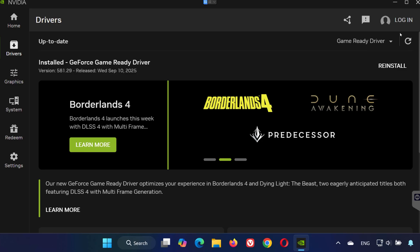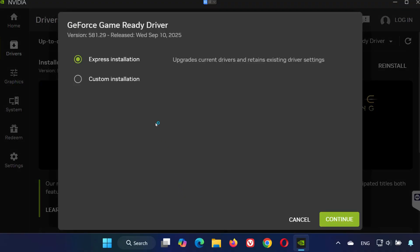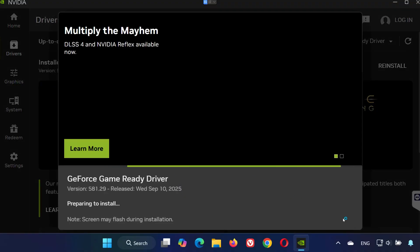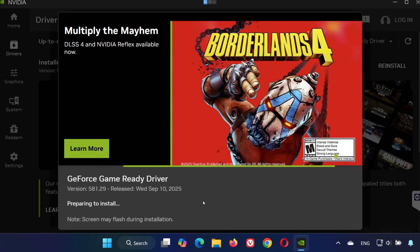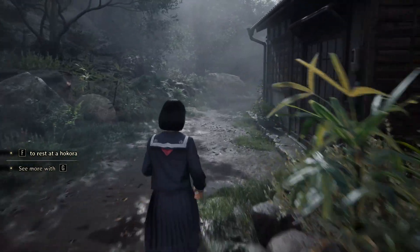Solution 3: Reinstall GPU Drivers for NVIDIA users. Inside the NVIDIA app, press Reinstall Driver. Click Yes when prompted. Select Express Installation and then press Continue. Wait for the driver to finish installing. This method has helped many users resolve the flickering issue.